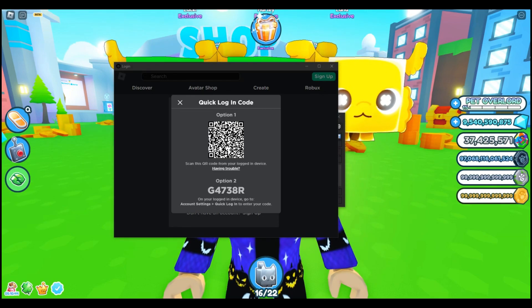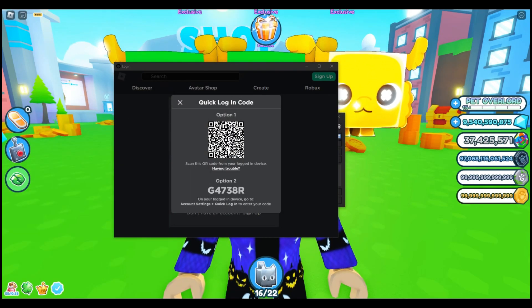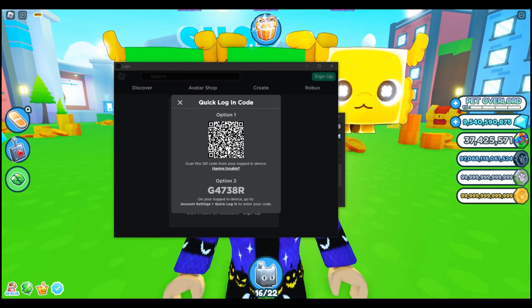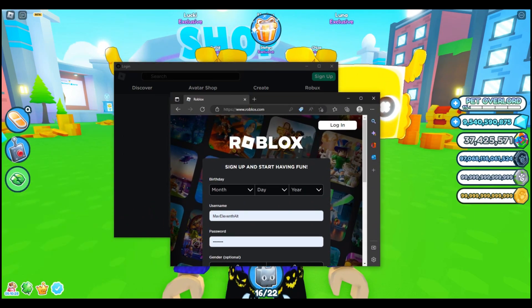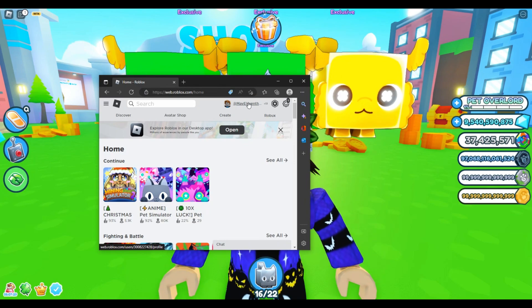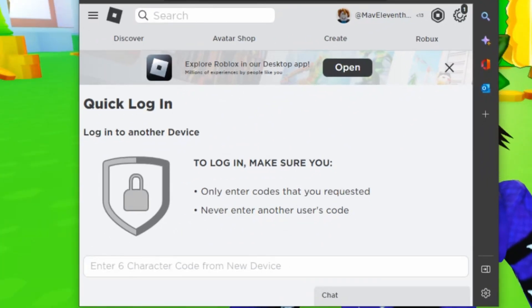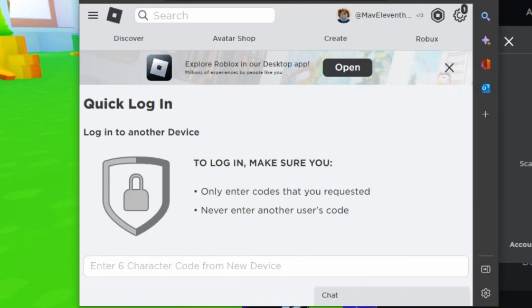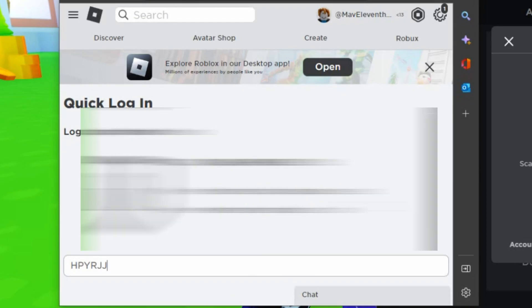That code is your login code. To get it, if you're already logged into your account, go to Roblox.com and go to your account. Once you're logged in, you should see your account. Tap on 'Quick Login' and you'll get your code. This code will constantly change so it's not always available.